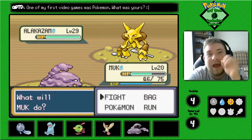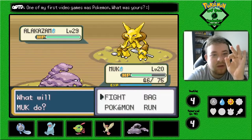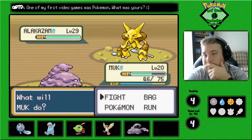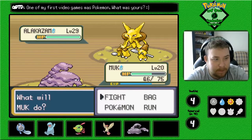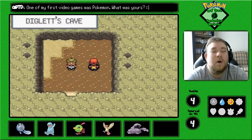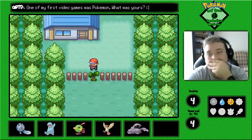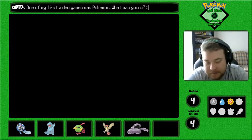I could have gotten an Alakazam — one of the best, if not the best, Psychic Pokemon of Gen 3. It was level 29; there was no way I was going to get by that without losing Muk, especially since it's a Psychic type. He would have taken out Muk in one hit. Thank God we got away.